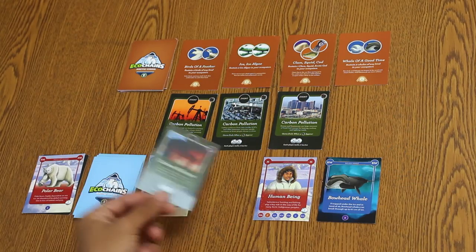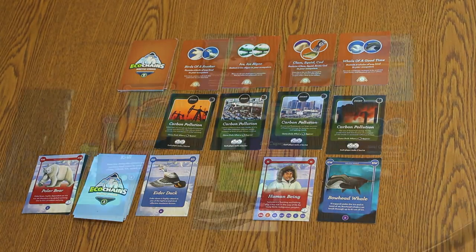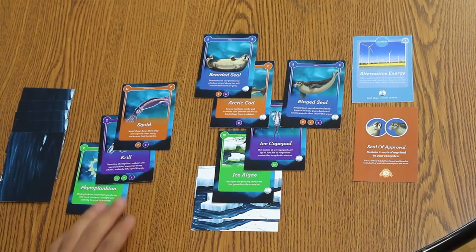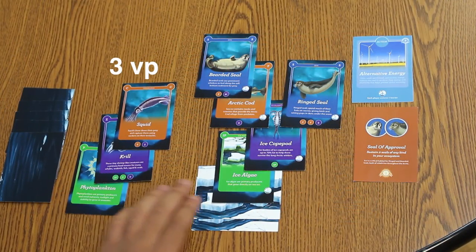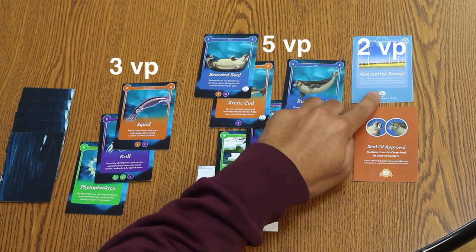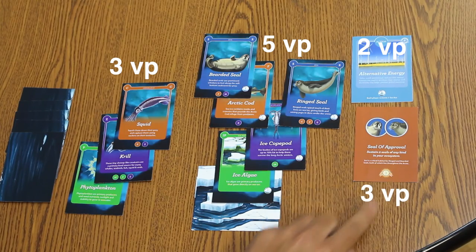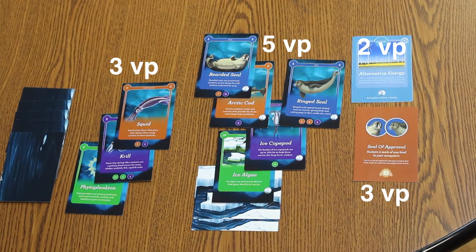The game ends when the fourth timer event card appears, and scoring begins after this card is resolved. All players add up their victory points by counting all of the species cards within their food webs, add two points for each action card they have played, and then add the points for any goal cards they have obtained. The player with the highest number of victory points wins.